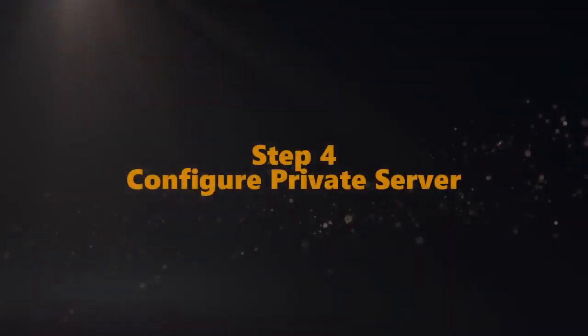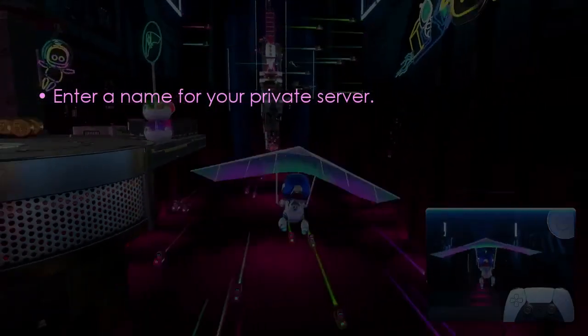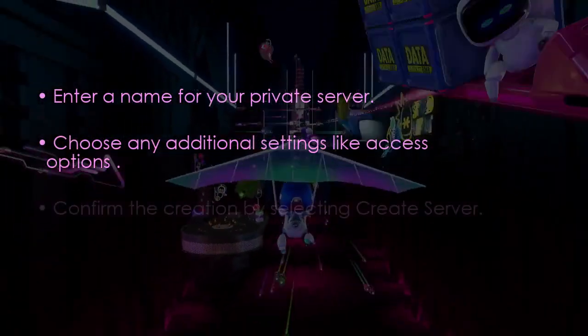Configure the private server: enter a name for the server, then choose additional settings, and select Create Server to confirm.